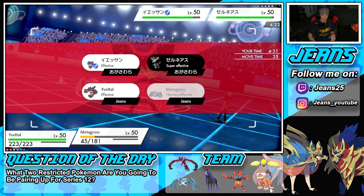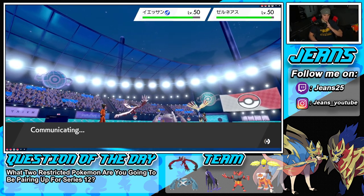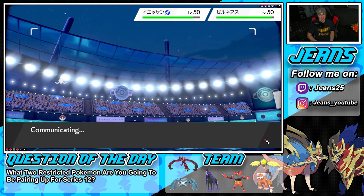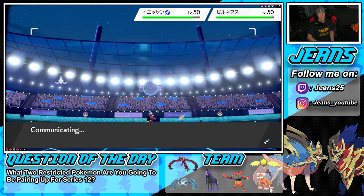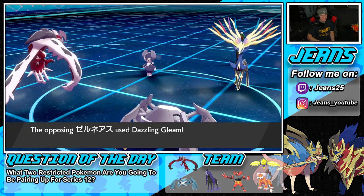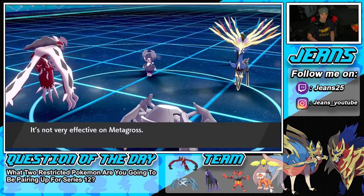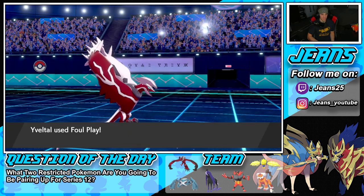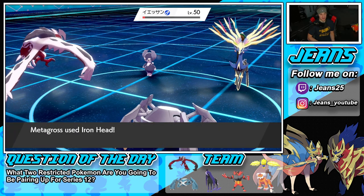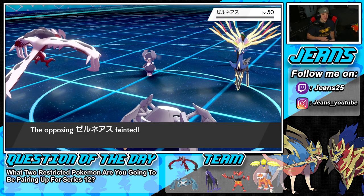I honestly forget — I haven't played this game too much in a while, and Indeedee is something you don't really see often. He goes straight for Moonblast, and the Grim Neigh ability activates. Iron Head comes out and finishes off Xernias! Yes sir, GGs — get it out of here! We both outspeed Indeedee all day.